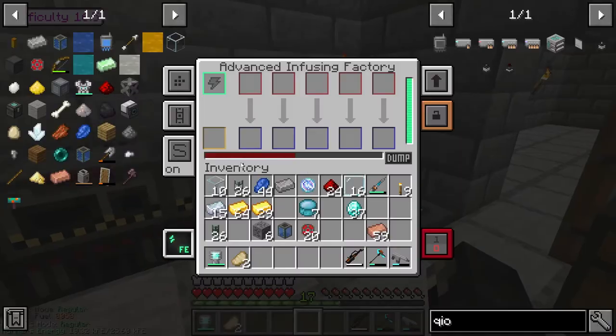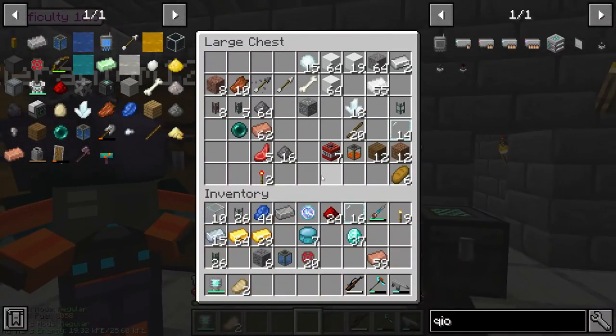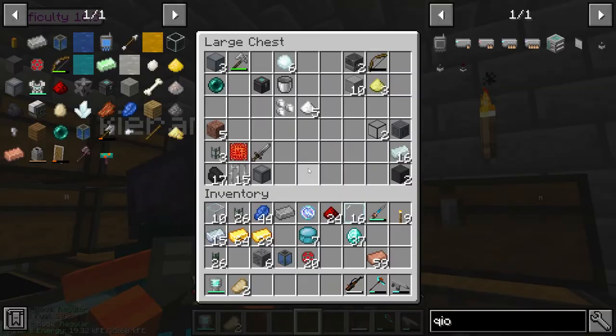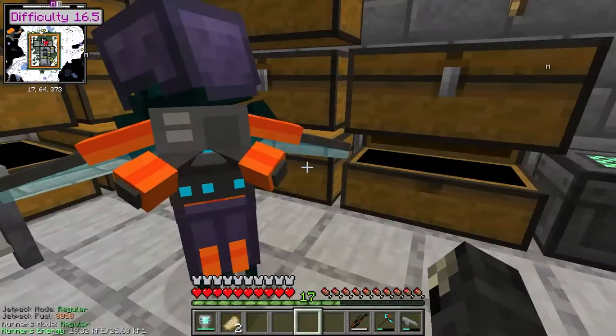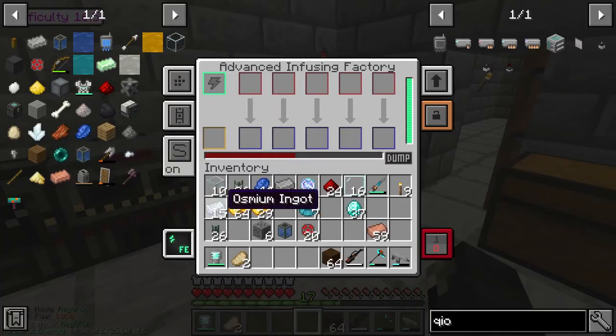What was I doing before? Oh yeah, I was making steel. And while we do that, I'm gonna make some chests and all the other stuff to make. There's some wood. We need a circuit.